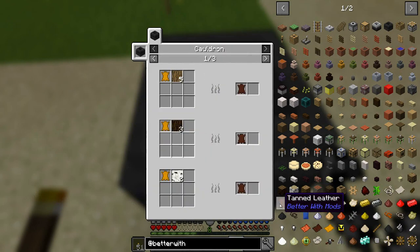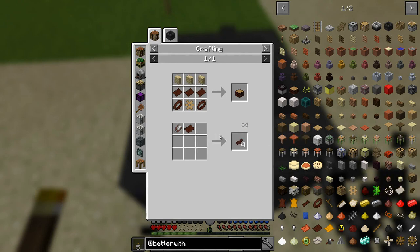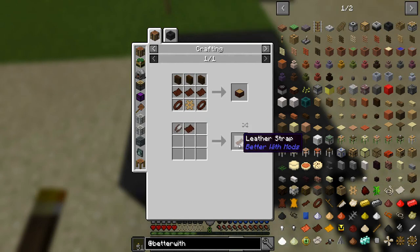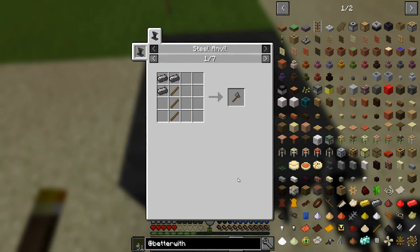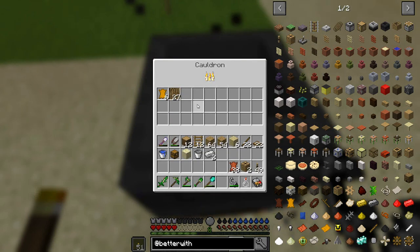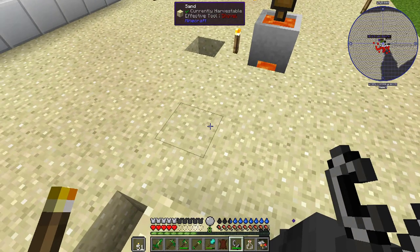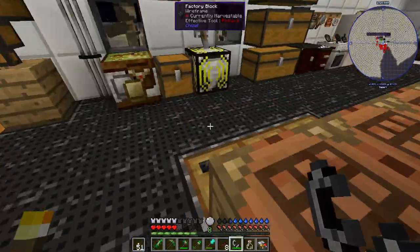This should make processed tanned leather. From that we need to cut it with shears to get cut leather, then cut it again to get leather straps, and then combine those to make the belt. One piece of leather should give us enough to make a leather belt — actually it looks like it'll make two.